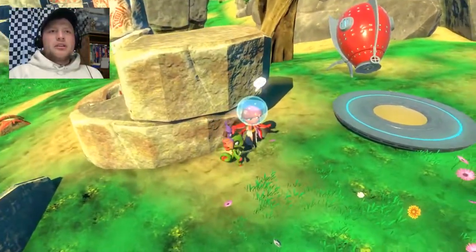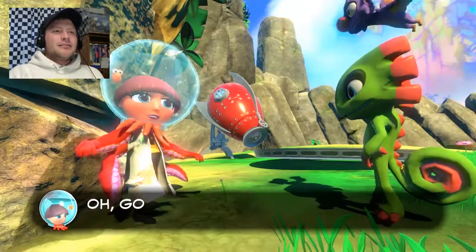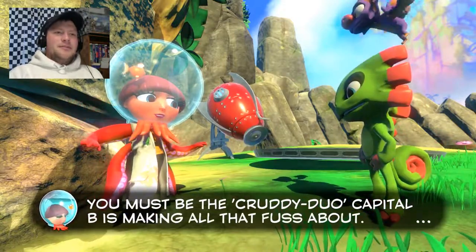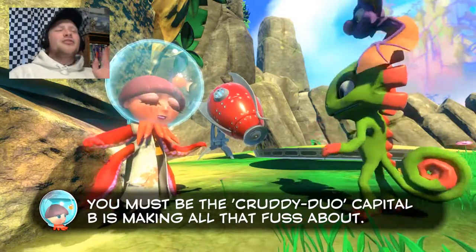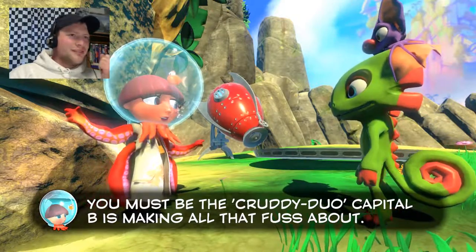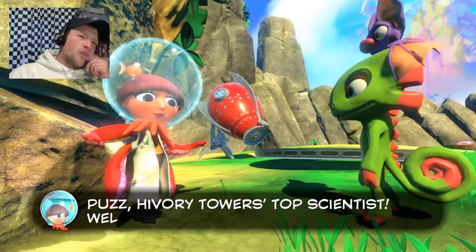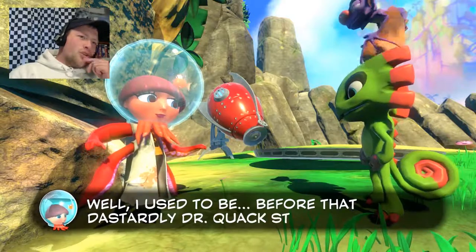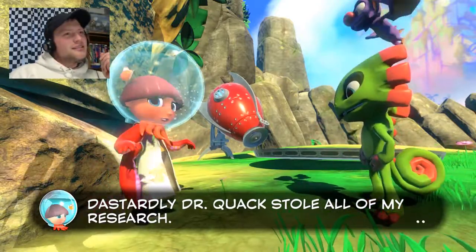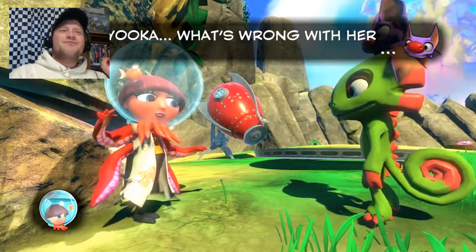No fall damage — good to know. Or at least not from that height. Are you a squid or an octopus? Capital B is making all the fuss about — 'You must be the cruddy duo Capital B is making all the fuss about!' Get it, because she's underwater. 'Allow me to introduce myself. I'm Dr. Puzz, Hivory Towers' top scientist.' You have a goldfish in your head — that just looks so weird.